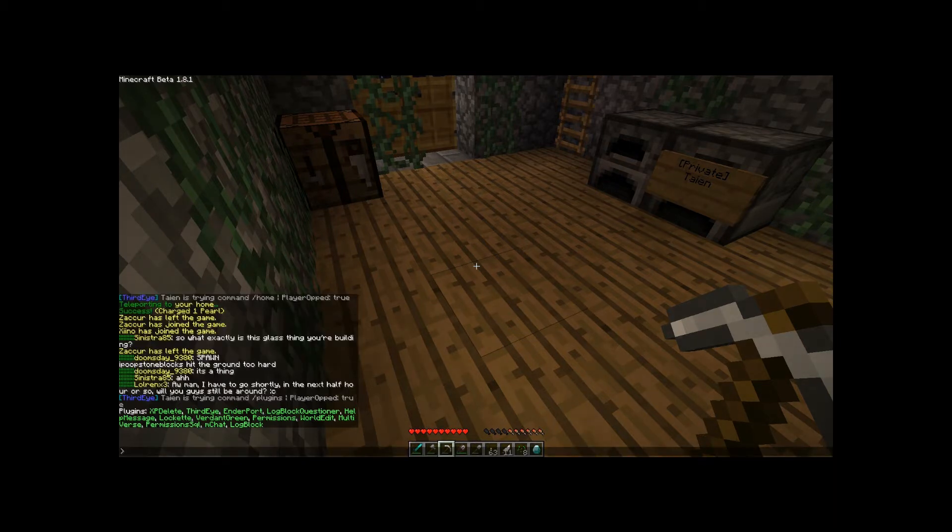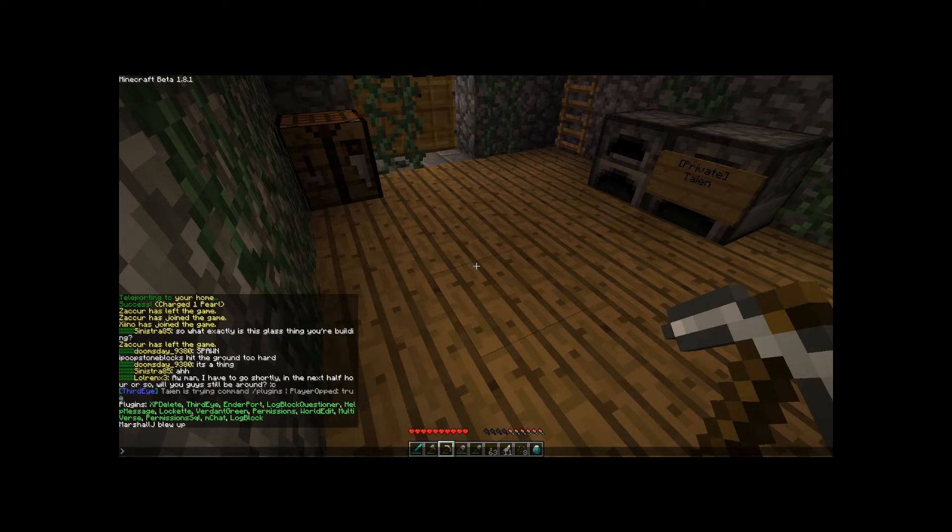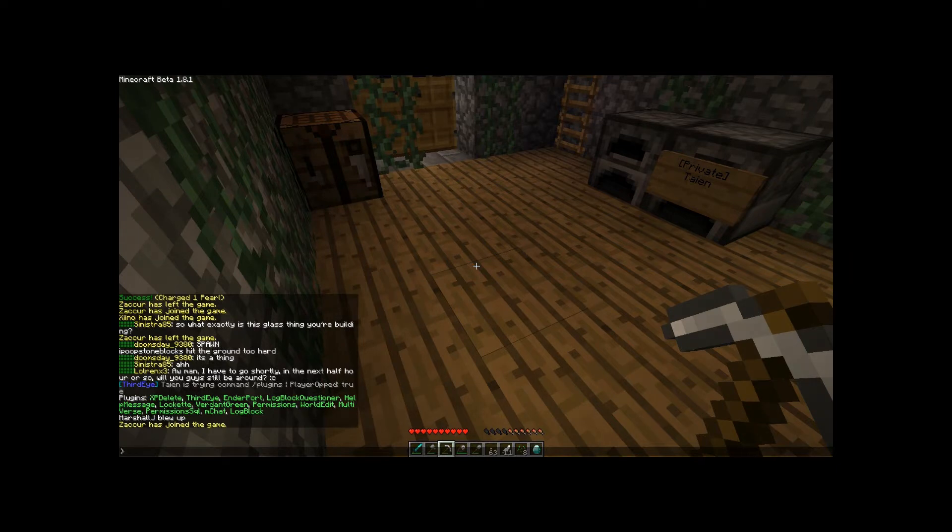Basically, based on the biome, it checks all active chunks — only chunks that are loaded. If a player is within 12 chunks of a chunk, it'll be loaded. It goes through the list of loaded chunks and randomly there's a small chance that a kind of plant will grow depending on the biome. So like if it's a desert it could be a cactus — that's about it for desert.